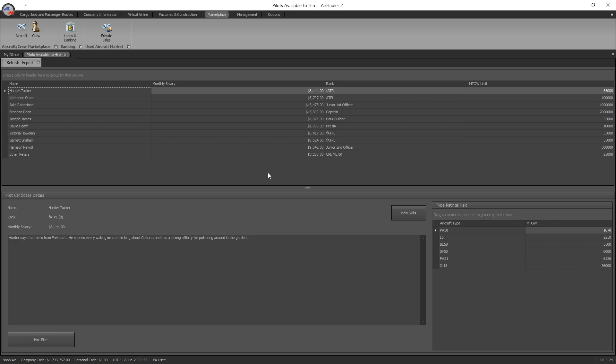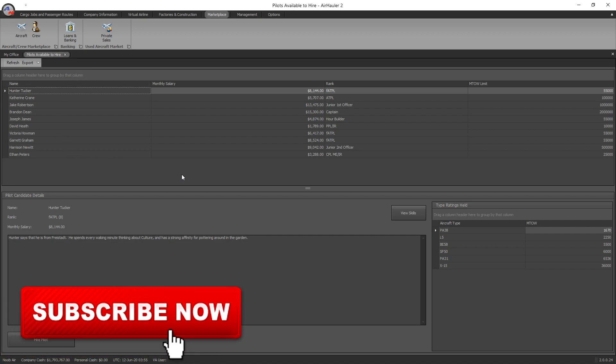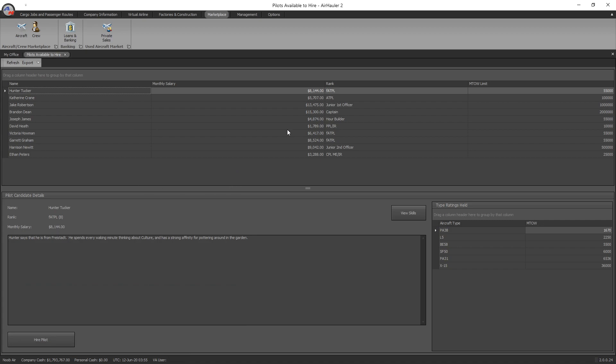The better reputation you have, you'll have more pilots to choose from and they'll have more skills and be able to fly bigger and better aircraft. So when you're first starting off on a hard difficulty level with a low reputation, you might find basically none in here, or maybe only one or two. You need to review the information here and make a decision on which pilot will be best for your company. The first thing to take into account is their monthly salary — this is how much you'll pay the pilot every month, whether they fly or not.